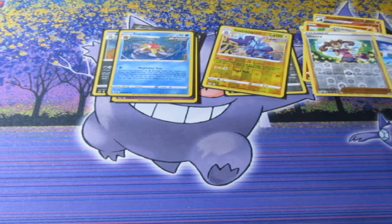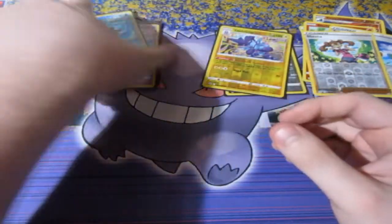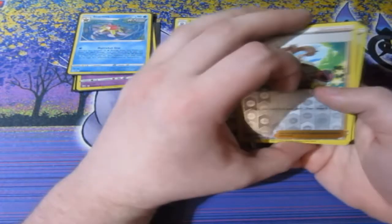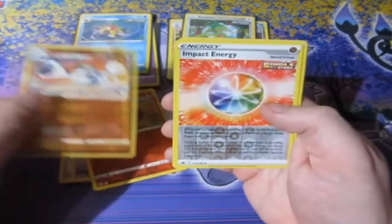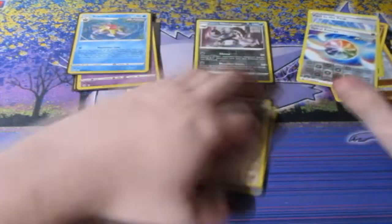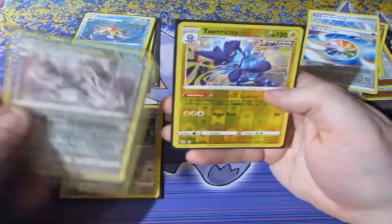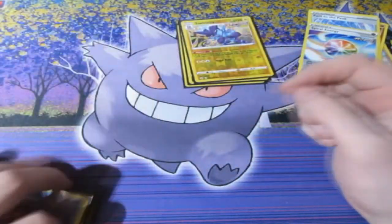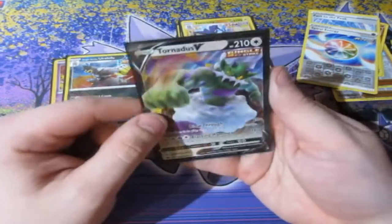So what do I think of the mini tins? Sadly we didn't get absolutely amazing pulls, but I can say we pulled four holos — well three holos and one V card — and two reverse foil rares. I can't complain about that. Our reverse foils today: Shauna, Schoolboy, Venipede, Crabominable, Impact Energy, Path to the Peak, Spiral Energy. Reverse foil rares: Kecleon, Obstagoon, and Toxtricity. Holo rares: Starmie, Deoxys, Single Strike Urshifu, and the Tornadus V.